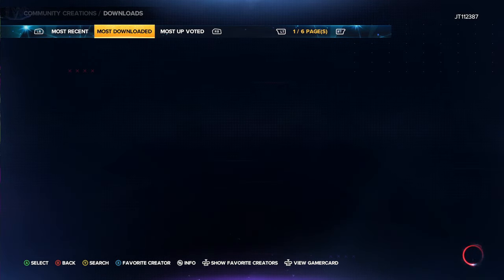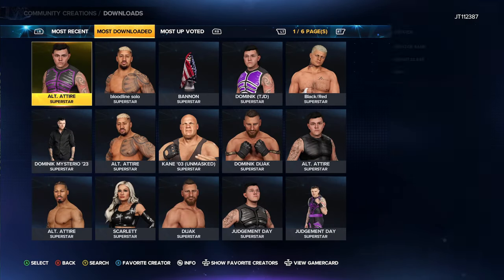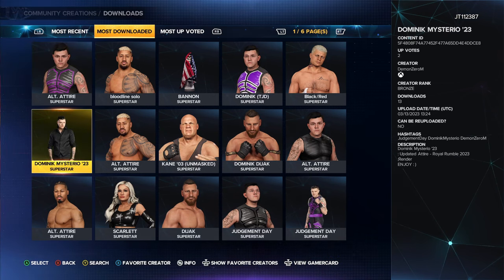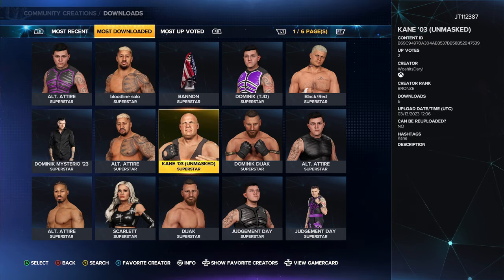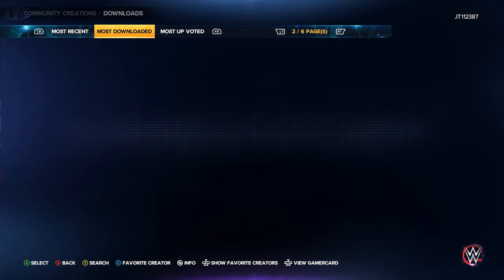If we have a look at the most downloaded or most upvoted, you will basically see what the community is wanting. An alt attire for Dominic is a massive one. We also have his normal formal dress and quite a few others. You will see a lot of alternative attires for superstars already in the game — Kane, Dusty Rhodes, John Cena. It seems like Dominic is going to be the main focus at this point.